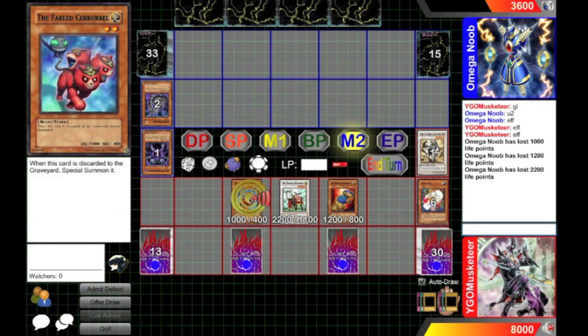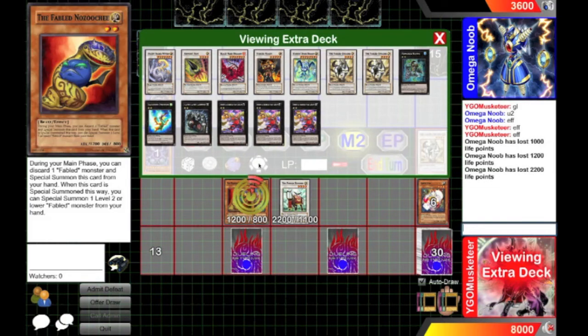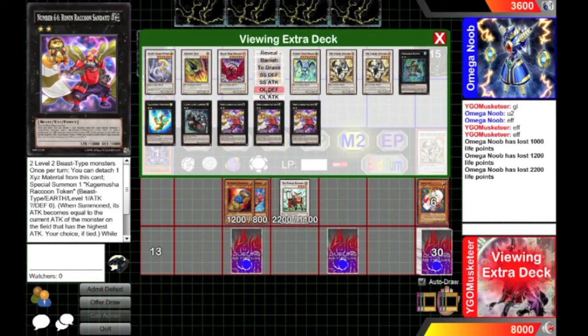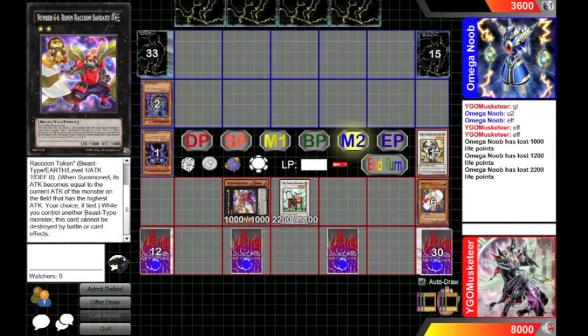We're going to overlay and go for a Sanday U. I'm going to summon this bad boy in defense mode, because it has the effect that it can't be selected as an attack target.